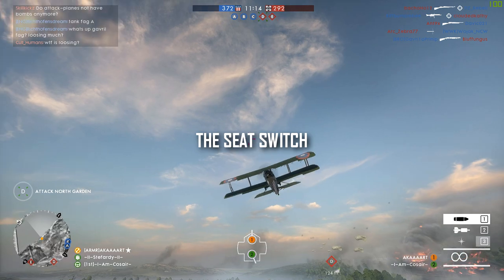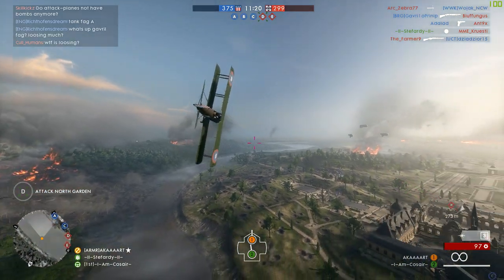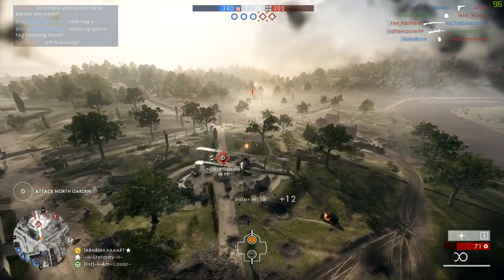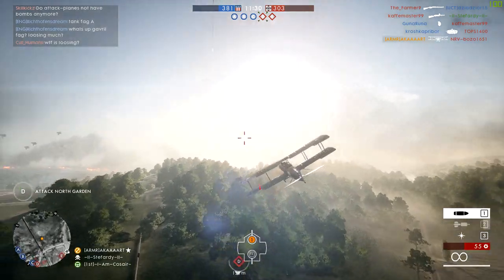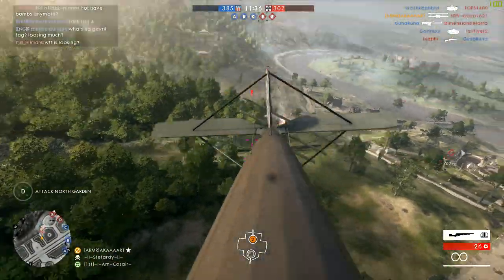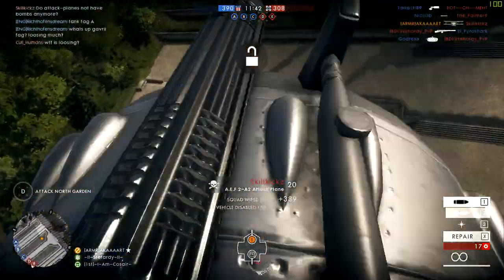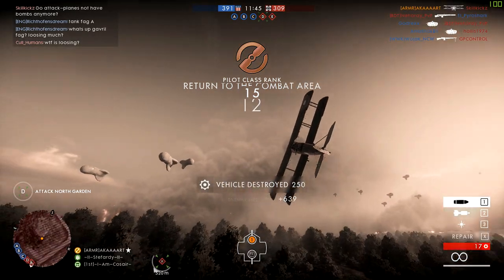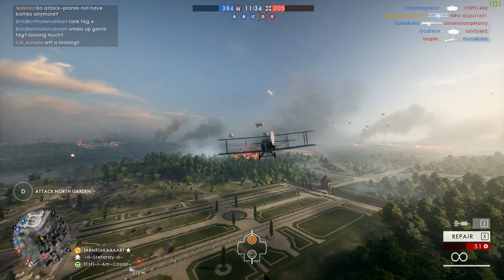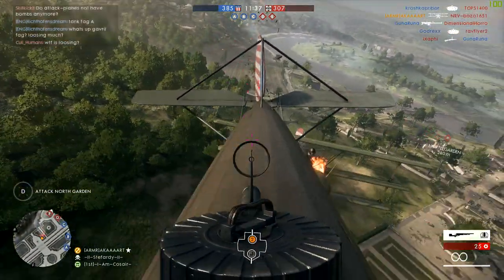The gunner seat in the attack plane is essential. When you have a plane on your six you'll find it very difficult to get away and loop behind them, especially if they're in a fighter. It's far more effective to switch seats and mow the chasing plane down, as you can see from the footage in the background. I level my plane out at full speed, switch into the back seat and kill. It's even easier if you have a dedicated gunner in the back seat, but it's not always the case as it can be quite boring — you might only get five or ten chances to take down a plane while the pilot does all the killing.